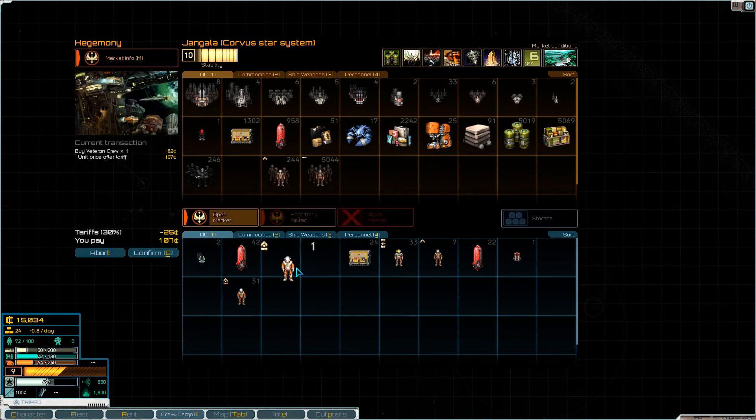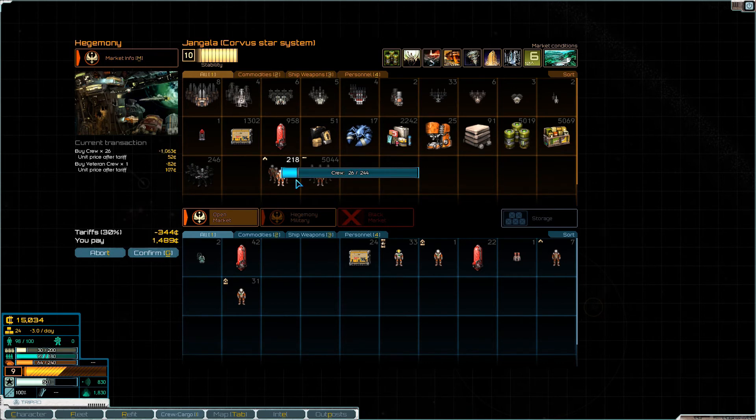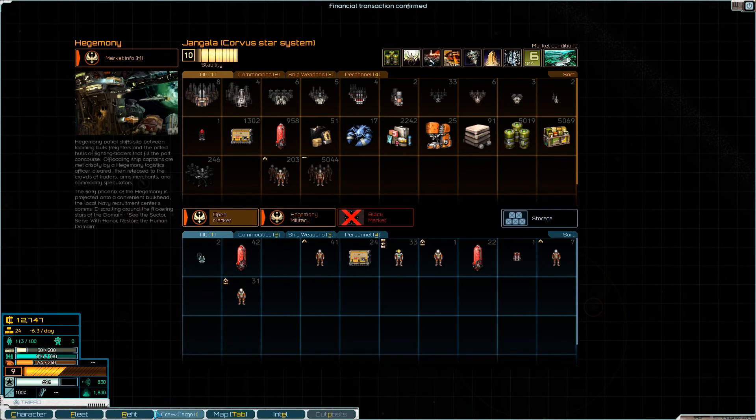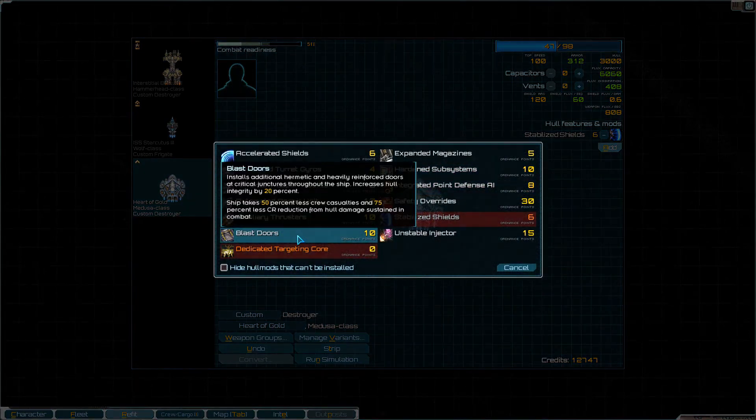Is it cause I'm under strength? What do we got here — veteran crew, regular, regular crew. I need a hundred. How about now? Yeah, now you're regular. What am I looking at? That's shield flux — 120 per second. Oh hell yeah — Stabilized Shields, definitely.